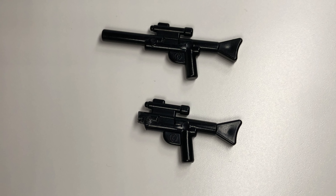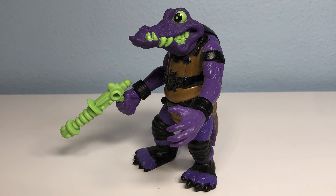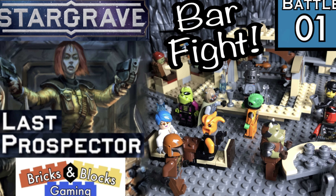Captain Smata's ship is called the Negator, named after the Bucky O'Hare enemy Al'Negator. Be sure to check out my Last Prospector campaign battle videos to watch these crews in action on my LEGO battlefield.